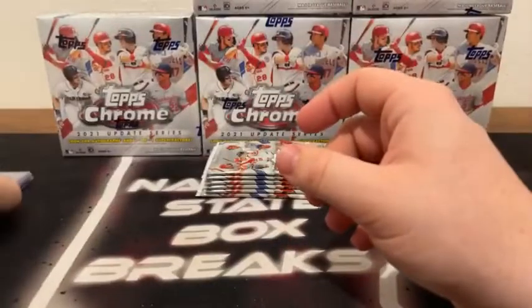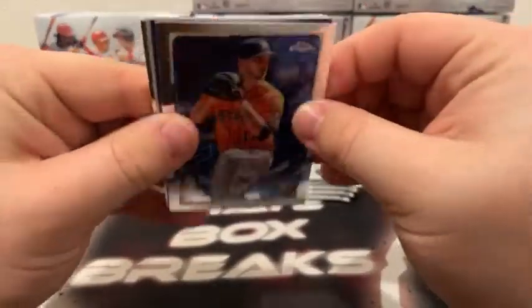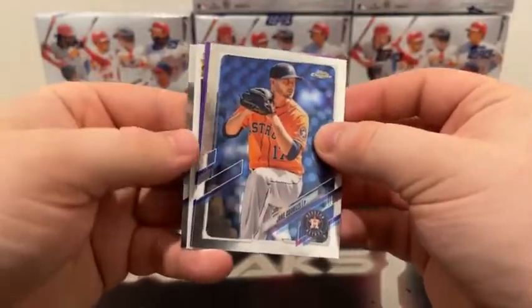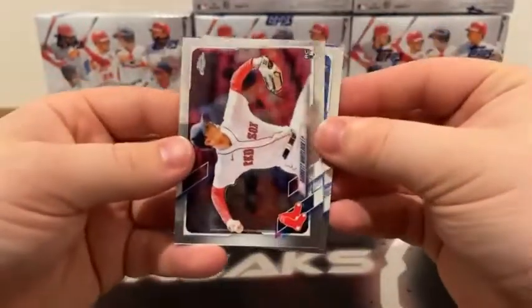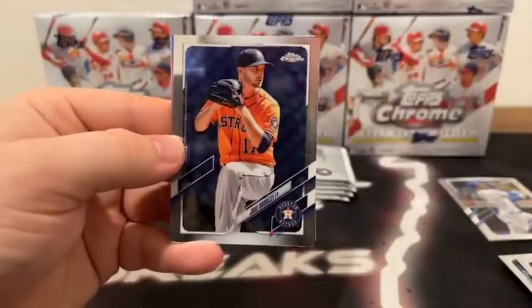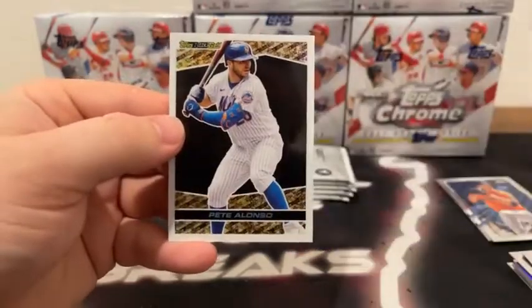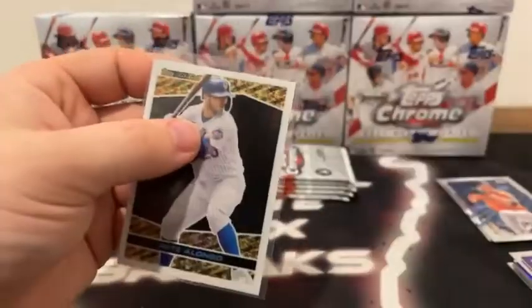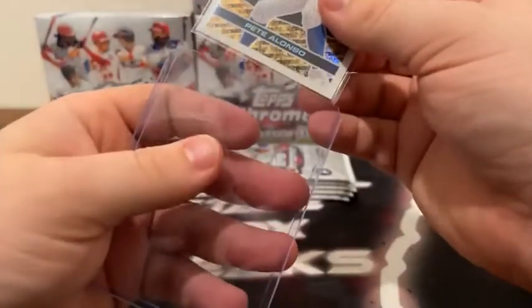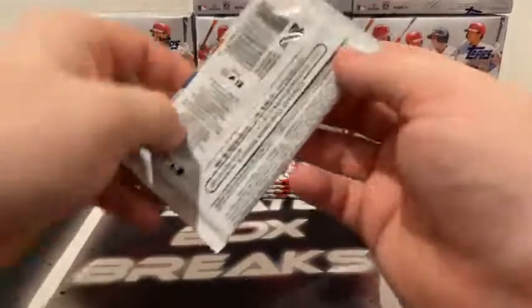Our rookies, refractors, parallels, and inserts will be sleeved. We've got a Topps Black Gold coming up — always like those. Here's Garrett Whitlock on the rookie card for Boston. Got a Jake Odorizzi followed by a purple Brad Hand, and our first black gold is Pete Alonso for the New York Metropolitans. We'll sleeve and top load that. I love Topps Black Gold — probably one of my favorite cards in the set.